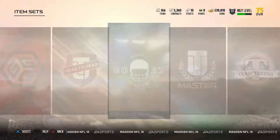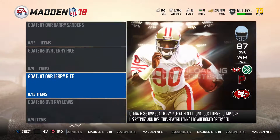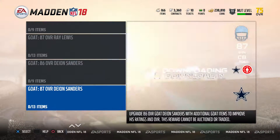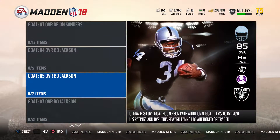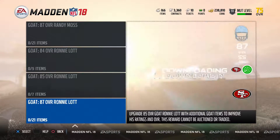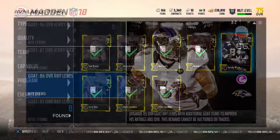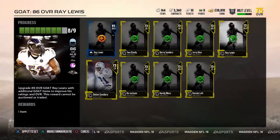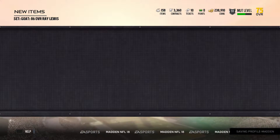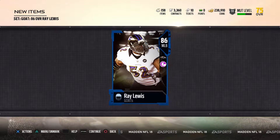To start things off this episode, we're going to take a look at a new program. You guys know that once you pre-ordered Madden 18 you got to choose one of five GOAT players. Well, along with those five GOATs they just added three more: Bo Jackson, Randy Moss, and Ronnie Lott. Now we have these new baby GOATs — 73 overall versions of those GOAT players — and you can put them into sets to get every single GOAT in the game for your team.